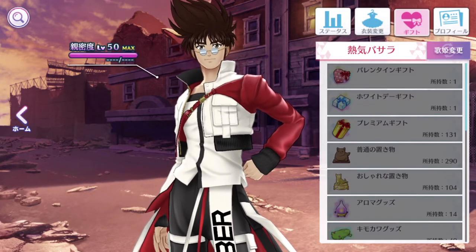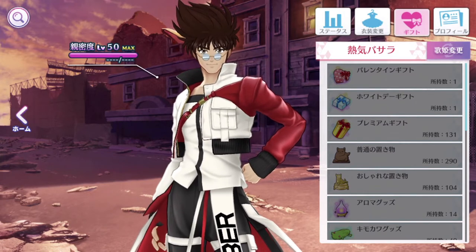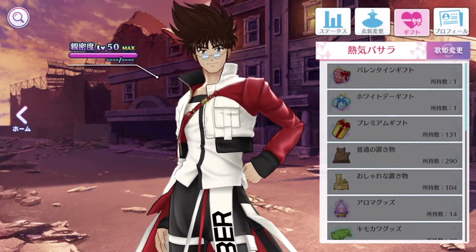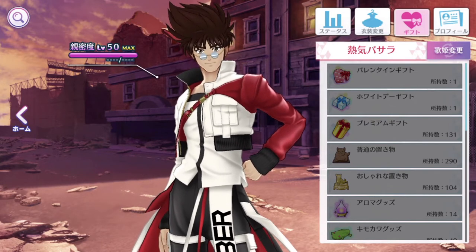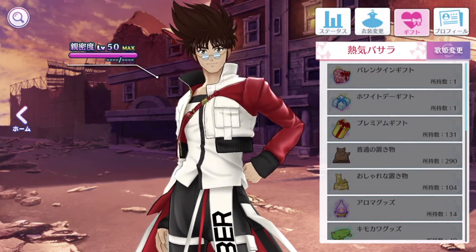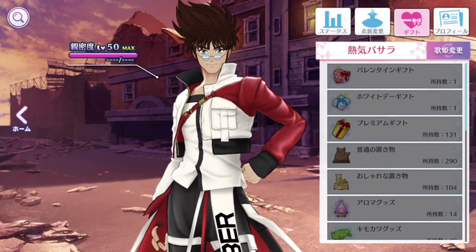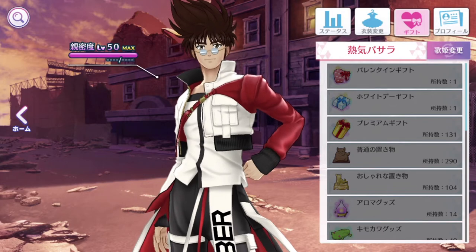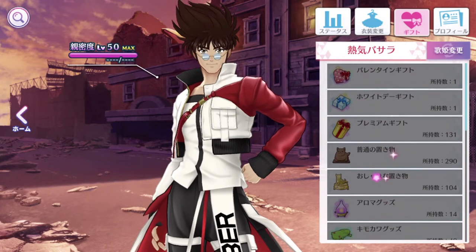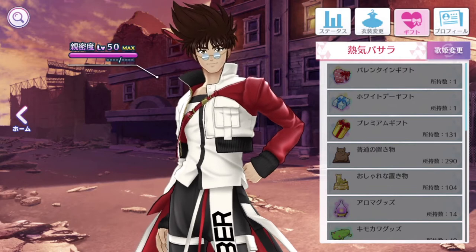The third button is the Gift tab. The affection level for Basara on my side is maxed out — all my diva affection levels have been maxed out, and the current max level is level 50. Hopefully you guys have been diligently giving gifts or tapping your divas on the screen to give them affection levels. All the affection gifts are greyed out because there's no way I can give them to my divas since they're all maxed out.